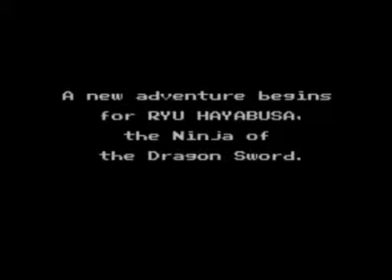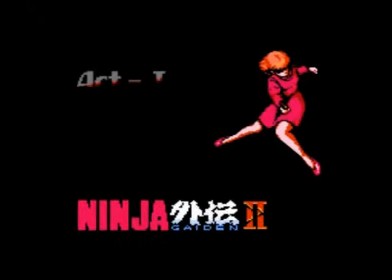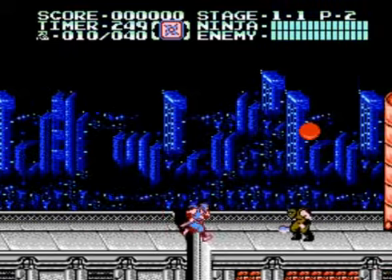This game takes place one year after the first Ninja Gaiden. To start off, we find out that Ryu's girlfriend — or love interest from the first game — Irene, has been kidnapped. Ryu is asked to find her, and he wants to save her, so he needs to find out some information first. That starts off Act 1.